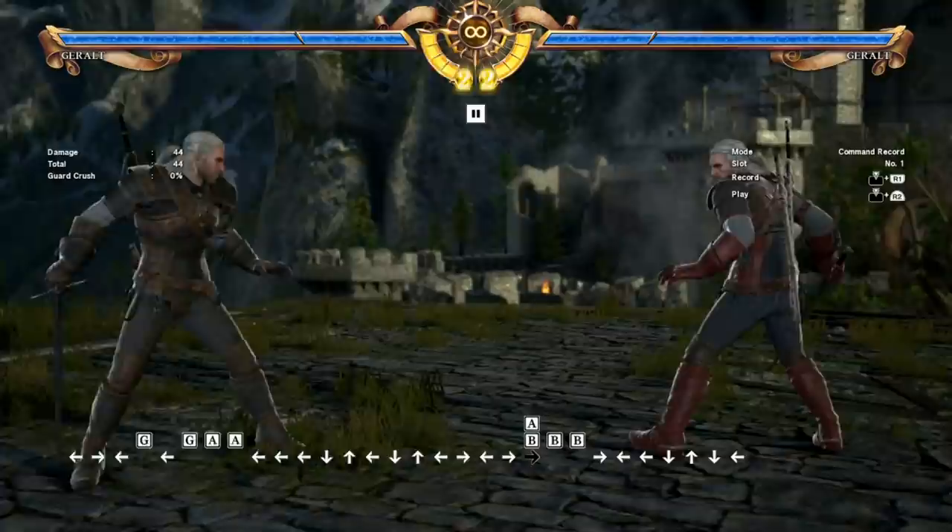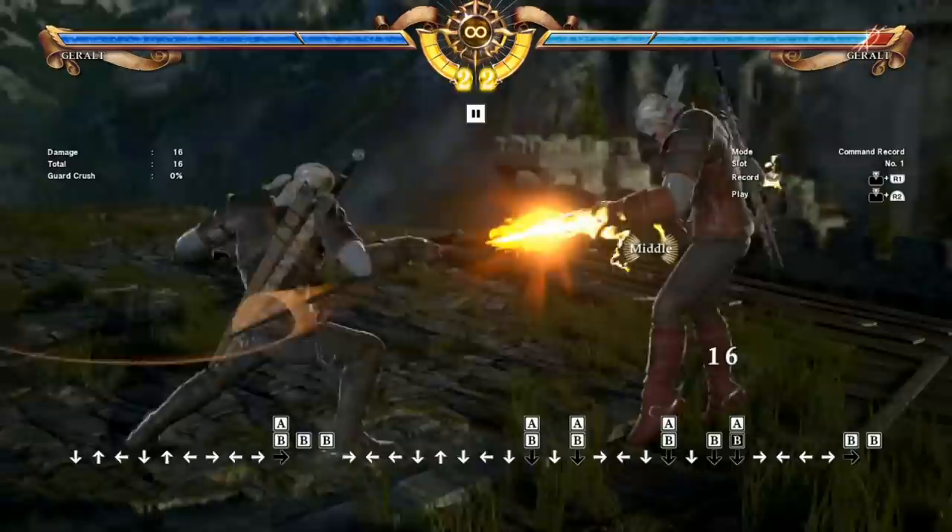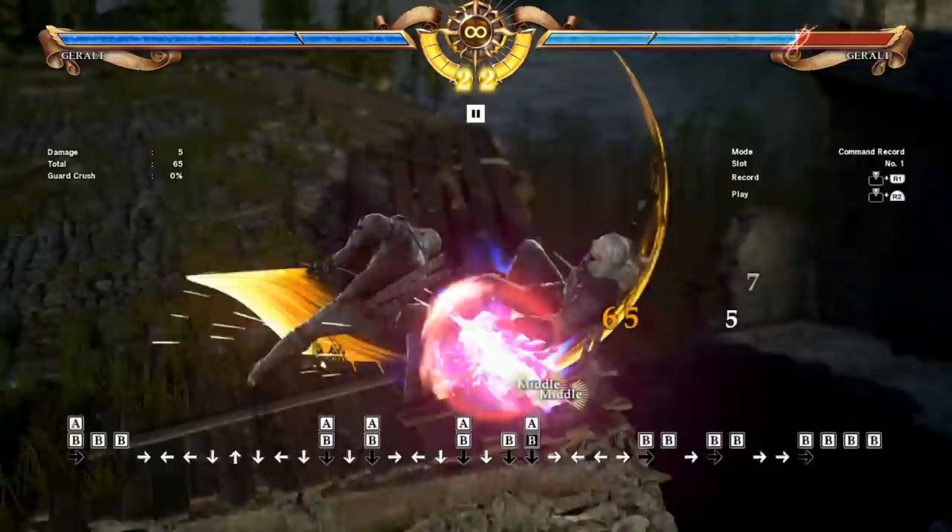Down A plus B is the Igni sign, and this is probably the best sign. But usually you're not just going to be throwing this out by itself — usually you're using it attached to his 6-BB string. This is going to be one of your bread and butter moves that you're throwing out a lot. So that's a really good one.